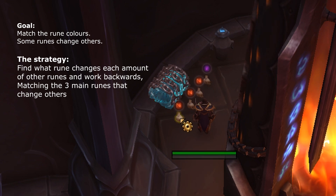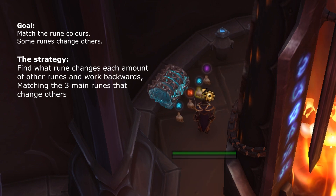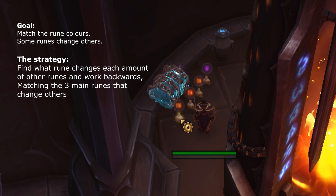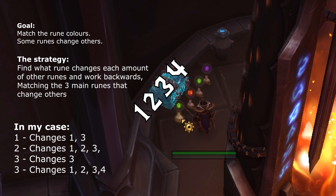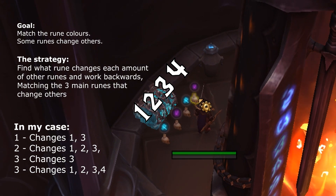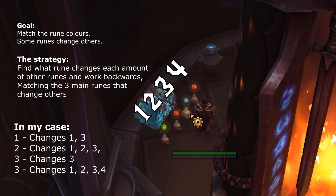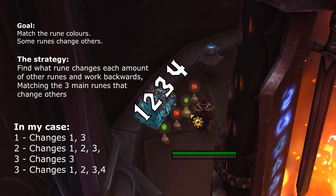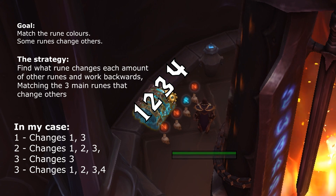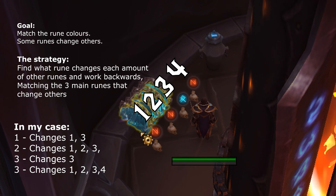Ignore the chains — essentially all that is is a representation of the color of the rune. You'll see that when they go green, in the case of this recording, it removes the chain, so you don't need to look at the chains at all. We just need to turn the whole thing to green. The caveat is when you click on a rune, some of them will change other runes to different colors, meaning the chain will come back. One rune will change just itself, one will change itself and one other, another will change itself and two others, and then finally there's a fourth rune which changes every rune at once.